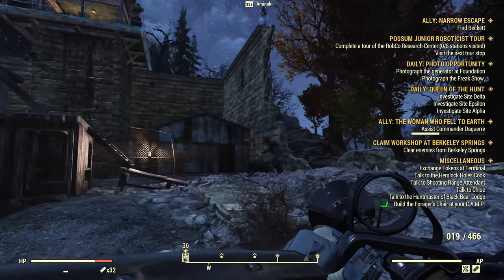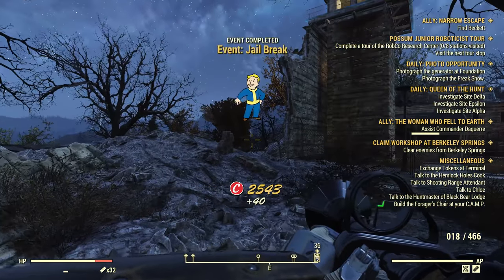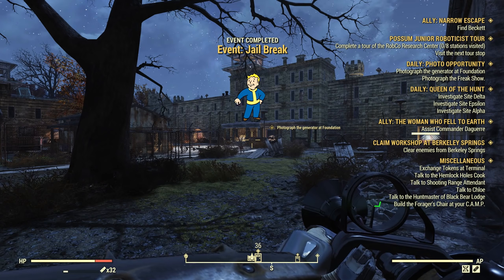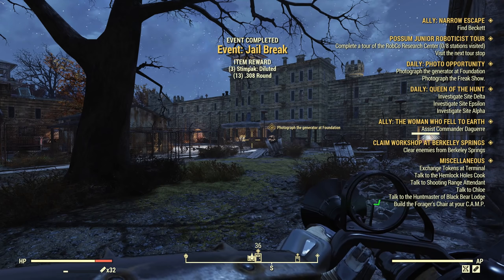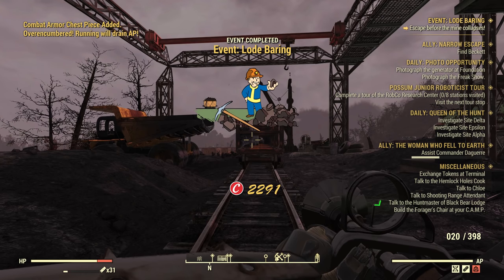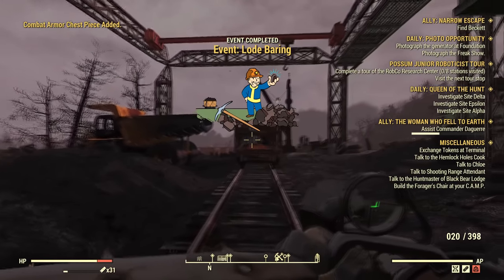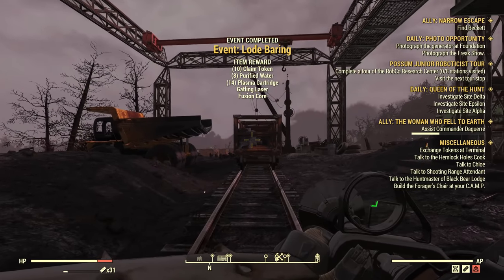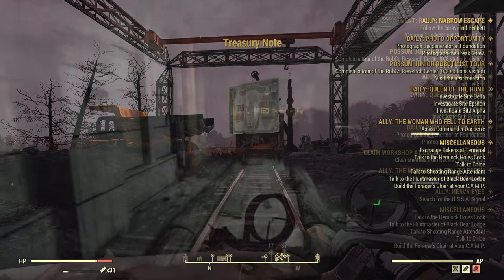Another event that rewards treasury notes is Jail Break. It's pretty low level and in a low level area, so you should have no trouble finishing it regardless of your level or gear, though personally I think it's just slow and boring — it just drags on and the rewards aren't amazing. Up next is Loot Barring, which is in my opinion one of the best events in the Ash Heap, especially if you need to craft ammo, because the event has you running around inside a mine with a ton of ore you can grab and smelt. Definitely jump in if you see it.